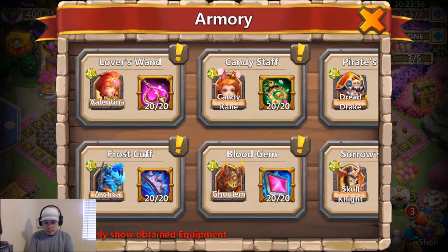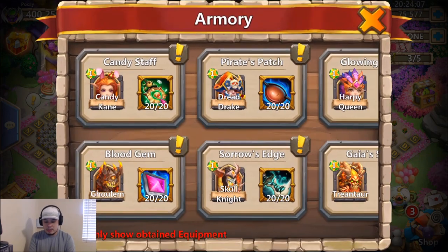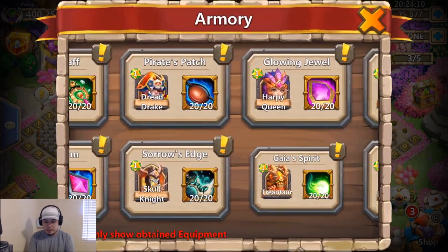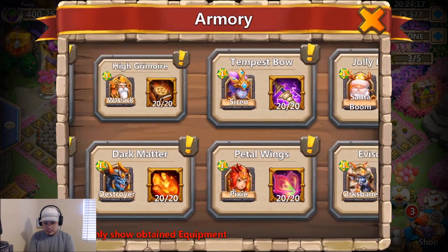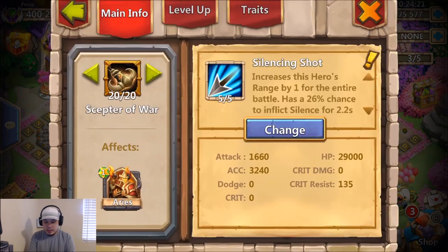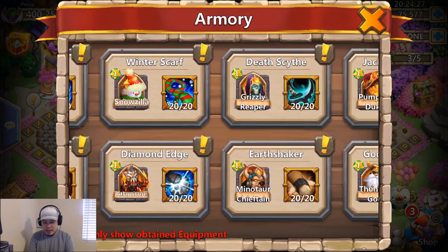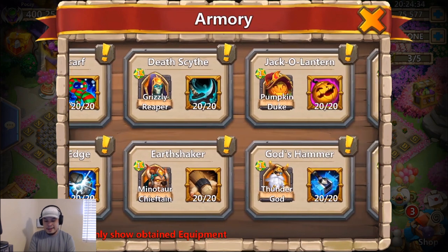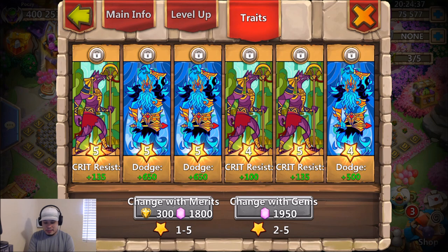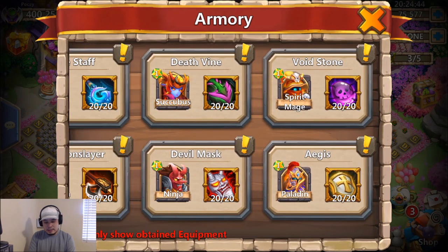Skull knight has a ton of HP — I might change him to accuracy because he hits so much on his proc. He also has dodge. Going quickly through the last few heroes — some accuracy and damage. Aries — a lot of these I left as-is since enchantment came out. Gotta show off the F5 attacks — I need one more but it's not about that life. Pumpkin duke has a crit resist and dodge mixture.